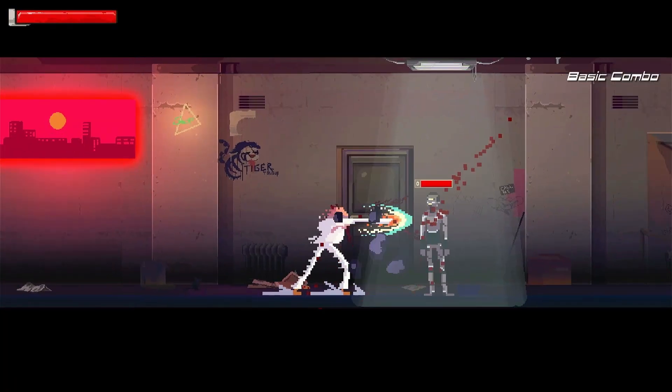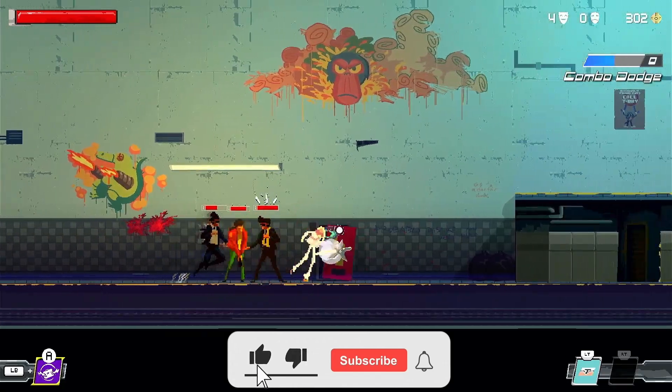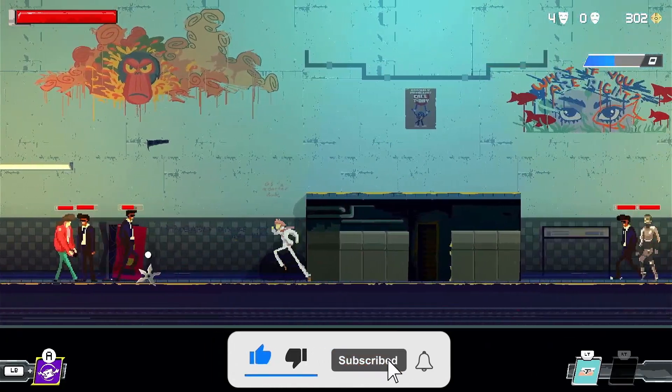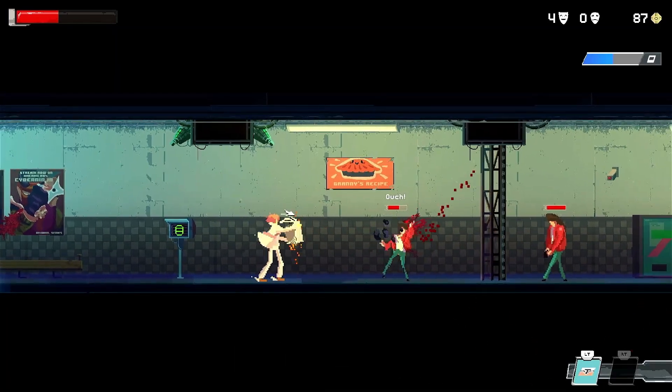Anomaly Agent is an action platformer based in a futuristic cyberpunk world. When we begin we have access to a dodge roll, jump as well as a basic attack, but shortly after we're introduced to a parry mechanic, ranged weapons as well as a host of other abilities.